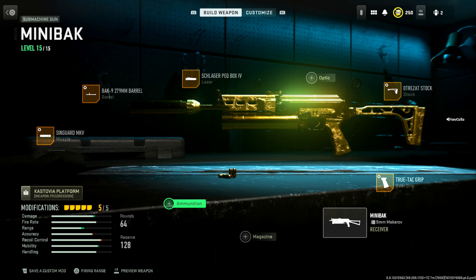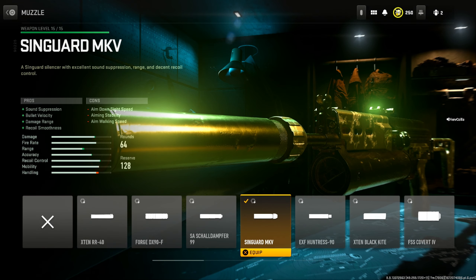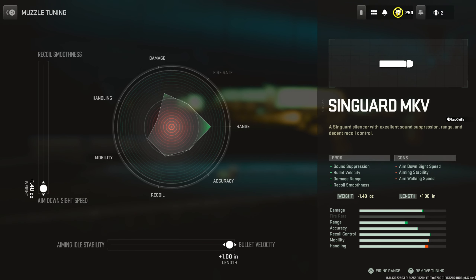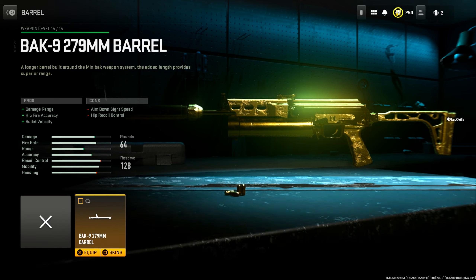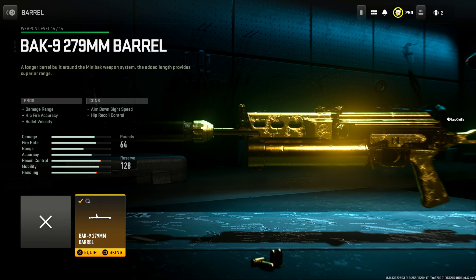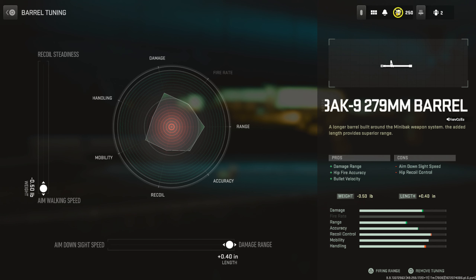Let's jump into the attachments. First, the muzzle: the Singard MKV, which gives us sound suppression, bullet velocity, damage range, and recoil smoothness. I max tuned this for ADS speed and bullet velocity. Next, the barrel is the 279mm barrel, which gives us damage range, hipfire accuracy, and bullet velocity. I max tuned this for in-walking speed and damage range.